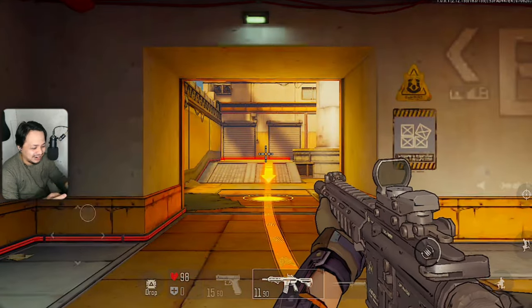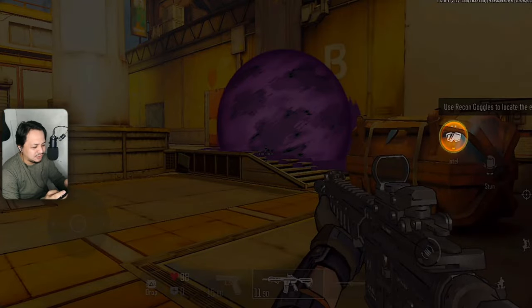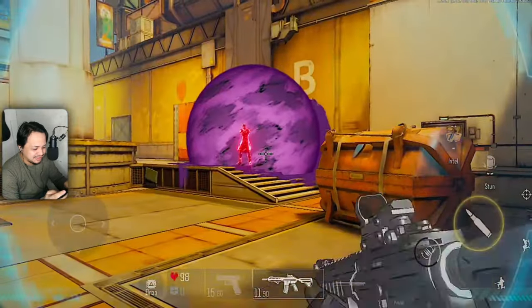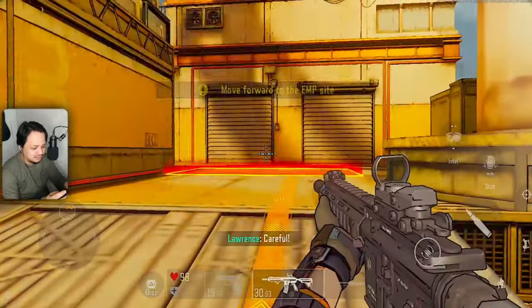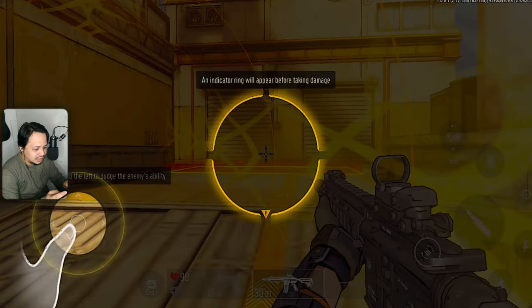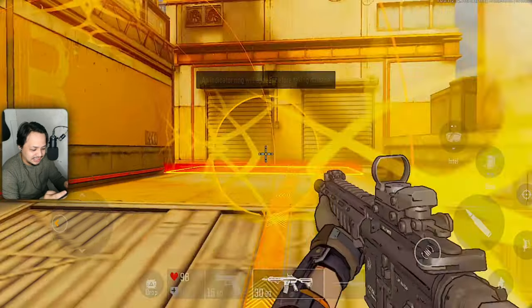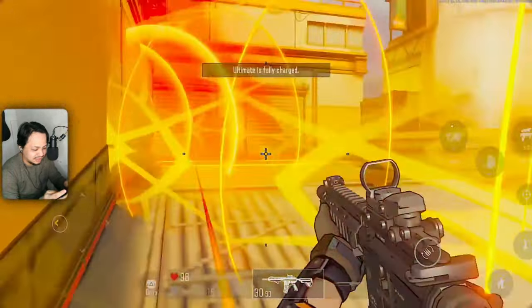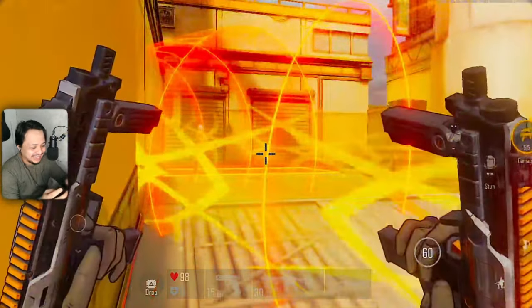Oh man, is that you? Or Brim? Man, this is really good news guys — sobrang good news nito. Sa mga naghihintay ng Valorant Mobile — okay, ano to? An indicator ring will appear before taking damage. So, ano gagawin natin? Don't panic — use your ultimate ability. Soba ult, man.